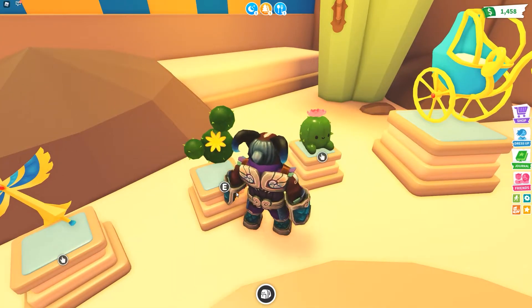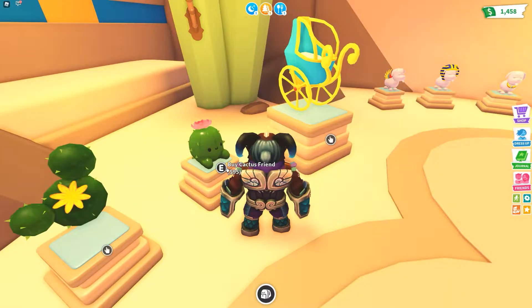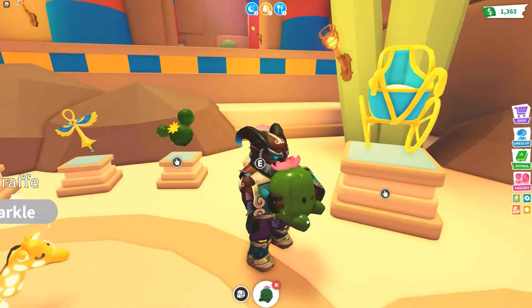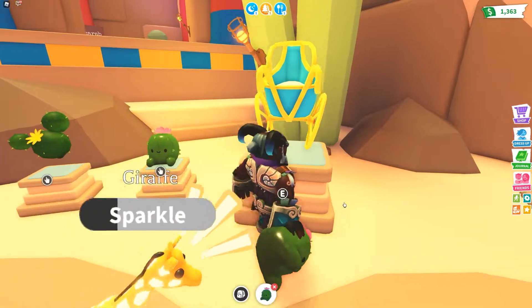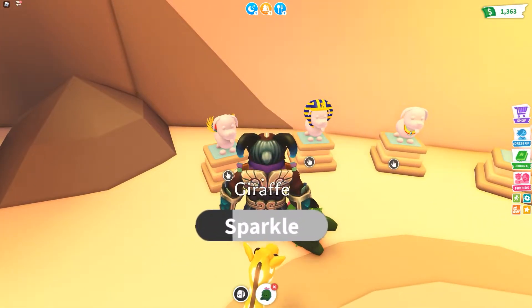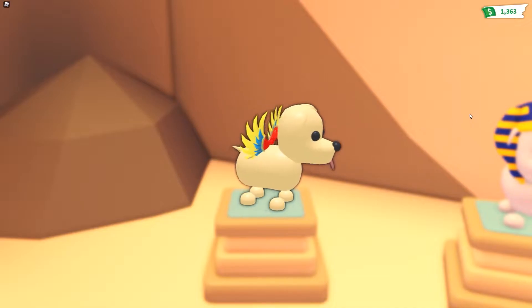There's also a cactus balloon — a cactus friend. Let's buy it and see. Oh, it's literally just like a plushie, and you can hug the cactus! I wouldn't recommend hugging a cactus in real life though. Then we've also got some cool pet accessories — there are some wings, and we can view them.